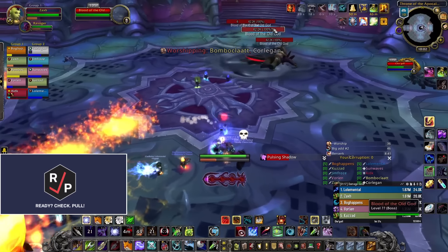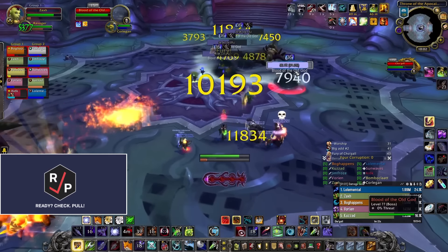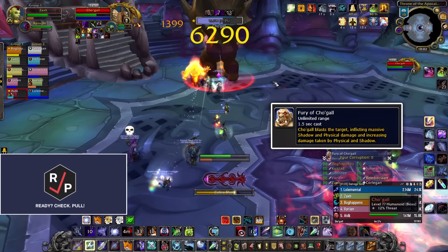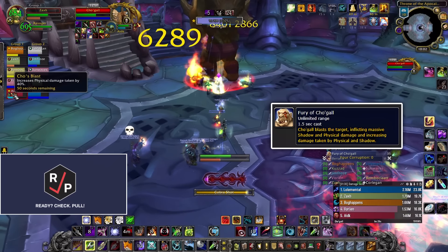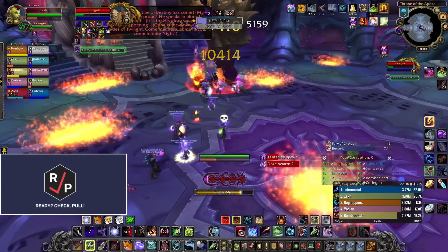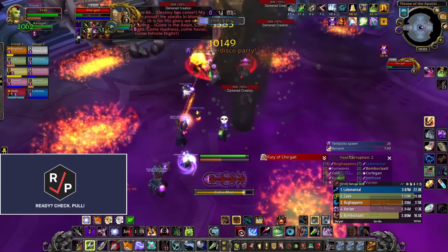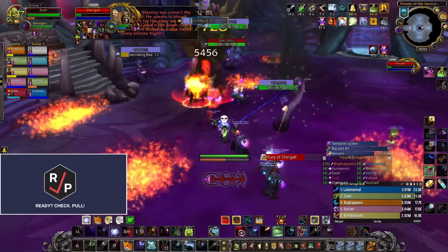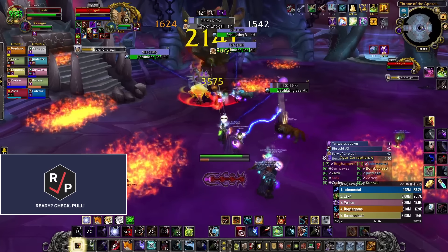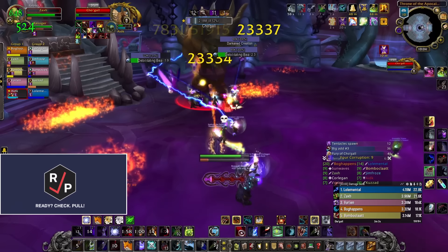When the boss casts Fester Blood, some little adds spawn from where the big add was killed, and the ranged DPS need to slow and kill them to prevent them from reaching their fixated targets and giving them corruption. The tanks need to taunt swap on the boss every once in a while to let the Fury of Cho'gall debuff expire, whenever there isn't a big add to tank. They should also move the boss out of the random fire that spawns on the ground around him. When the boss gets to 25% health, he starts phase 2. In this phase, pull the boss to a wall and interrupt and kill the tentacle adds that spawn around him to prevent them from giving corruption to everybody — pulling him to a wall makes the tentacles spawn closer together so they're easier to cleave down. The boss pulses ramping raid-wide damage the whole phase, so use Bloodlust here and finish the boss quickly.